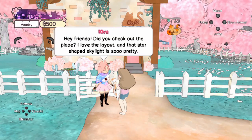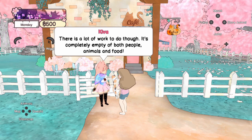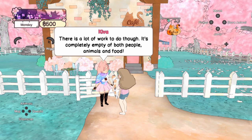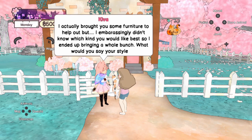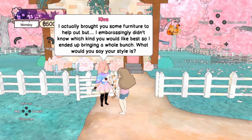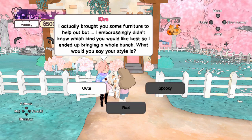Hey friendo, did you check out the place? I love the layout and that star-shaped skylight is so pretty. There's a lot of work to do though — it's completely empty of both people, animals and food. I actually brought you some furniture to help you out, but I embarrassingly didn't know which kind you'd like best, so I ended up bringing a whole bunch.